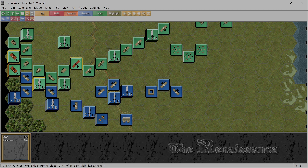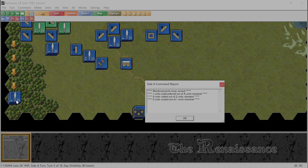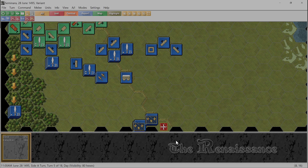Not as good as I thought it was going to be. Let's end the turn, go back to the front, and see if they get reinforcements. They sure do - reinforcements have arrived. That's the Swiss! One unit undisordered out of four units checked, zero units rallied out of two checks. Our commander did not manage to help them rally. Zero units routed out of one unit checked - one of our units was checked to see if it routed and it did not.